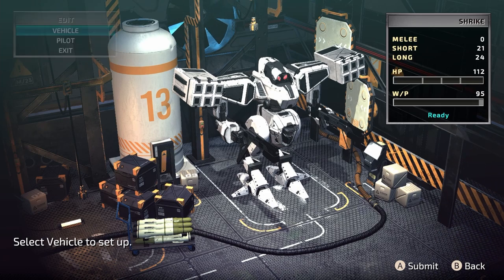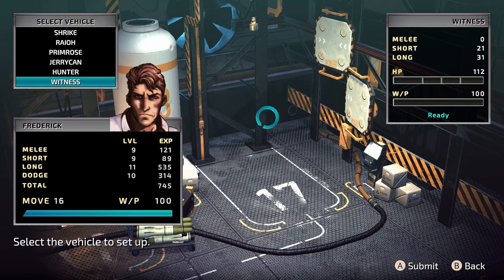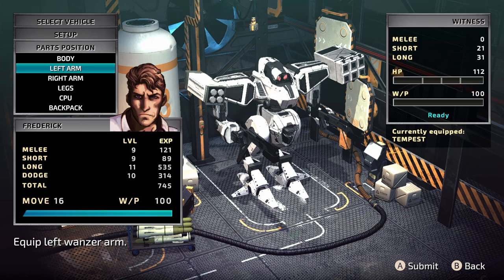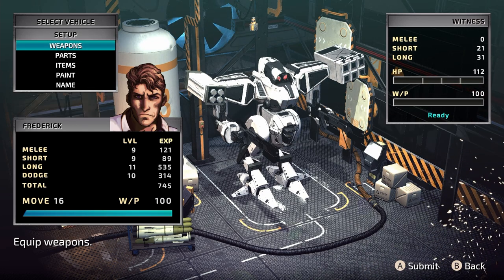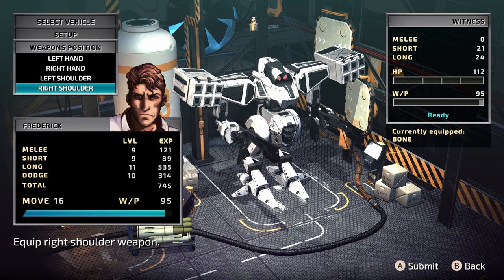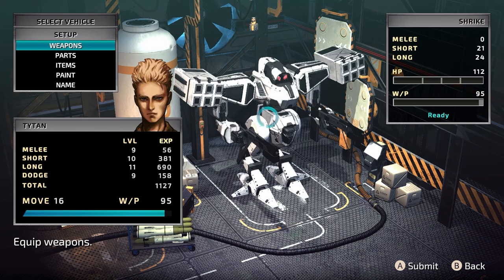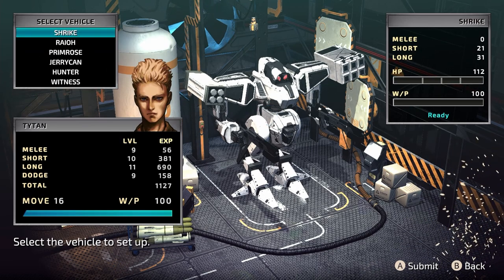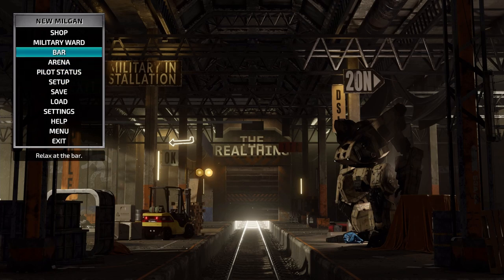We're still very much in the early game. One thing I should probably do is take Frederick's rocket launcher off him. Going to weapons — it's the right shoulder — take the Egret off him, give him back the Bone. And of course we'll give Shrike the awesome rocket launcher. Eventually we'll all have Egrets so it won't be an issue, but for now it's pretty good.